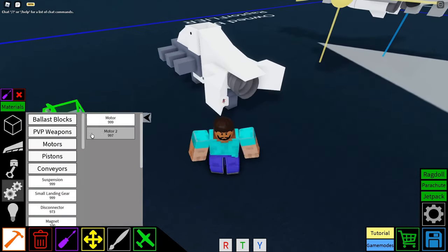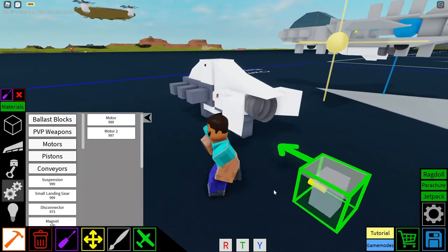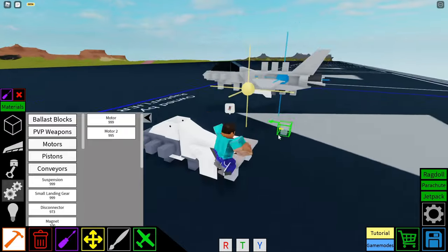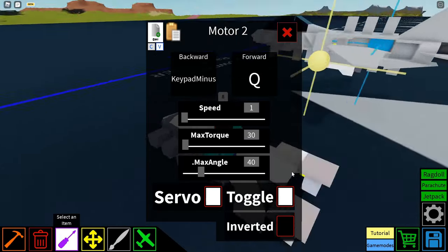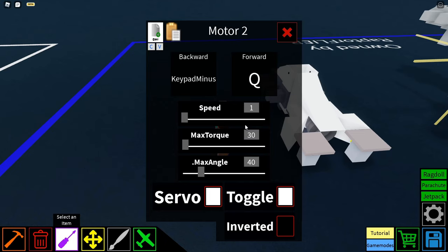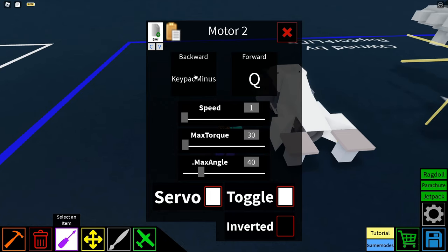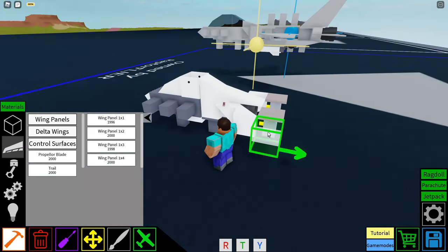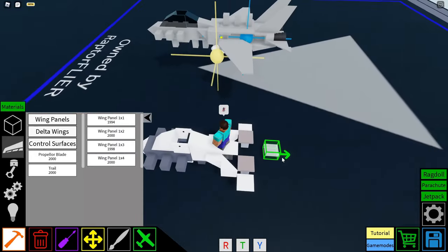We're going to go to motors and get a Motor 2. Make sure the yellow cylinder is facing forwards with the darker part facing upwards. We're going to place two of those. The controls for the left one should be: forward set to Q, backward set to a key that you'll never press, speed 1, max torque 30. Click 'set to servo', set the max angle to 40 degrees, with toggle set to true. Put the same thing on the right side, except Q set to backward and the unused key set to forward. Then we're going to get a regular wing panel and place it on the edge of each motor so that we actually have our wings.